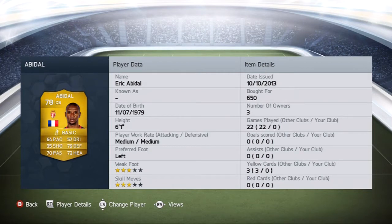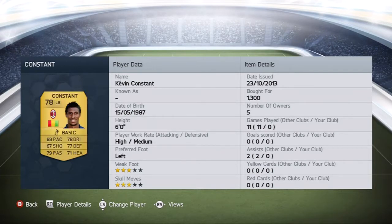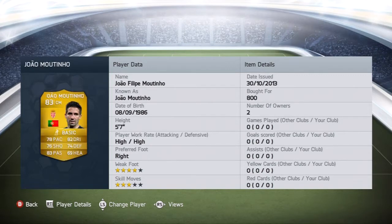Next to him we have Philippe Mexes. I love Philippe Mexes — I'm stunned that he hasn't got higher skill moves. That overhead kick he scored in the Champions League last year, he deserves better, he really does. And then next to him we've got left back Kevin Constant. There's only actually two gold left backs in Serie A, so that's why I had to pay around 1,300 for a non-rare left back. A bit of a stitch but there you go.